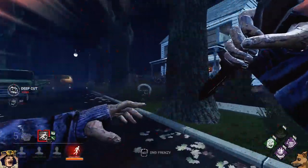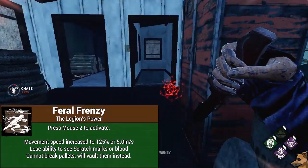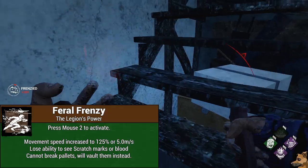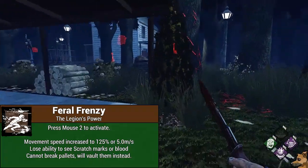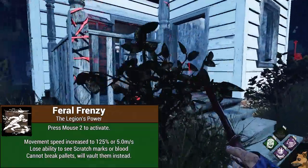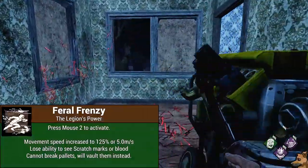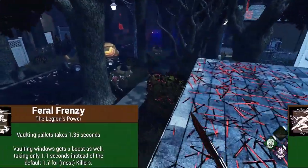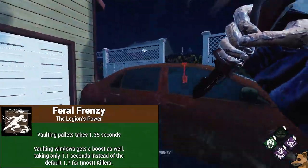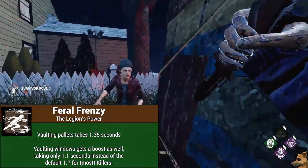Let's talk about the Legion's ability, Feral Frenzy. By pressing mouse 2, by default on PC of course, you will enter into your Feral Frenzy. During Feral Frenzy, your movement speed will be increased to 125%, or 5.0 meters per second, and you will lose the ability to break pallets, see scratch marks, or see pools of blood on the ground. Instead, you will gain the ability to vault over pallets, as well as vaulting windows faster. Vaulting over pallets will take 1.35 seconds by default, and vaulting windows will only take 1.1 seconds instead of the normal 1.7 seconds for most other killers.